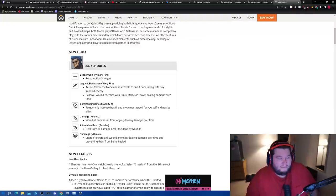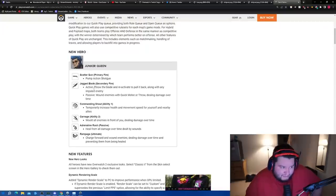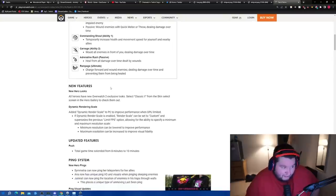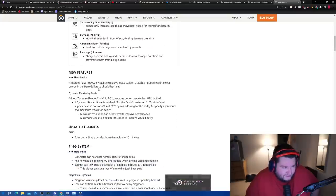Junker Queen has a pump-action shotgun for her primary — no damage numbers listed, interestingly. Jagged Blade secondary fire lets you throw the blade and reactivate to pull it back along with any impaled enemies. Passive wounds enemies with quick melee, throw, or dealing damage over time. Commanding Shout grants temporary increased health and movement speed. No numbers anywhere — we'll have to figure it out on our own.